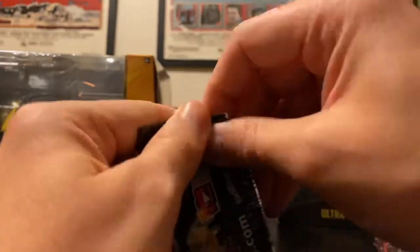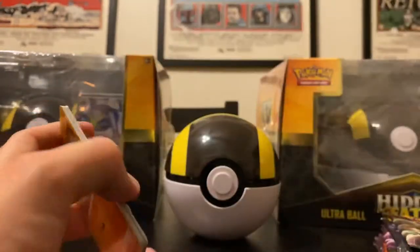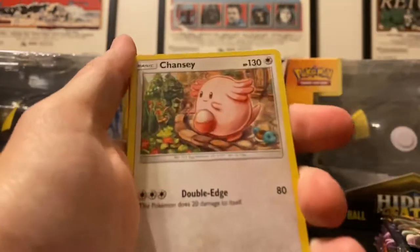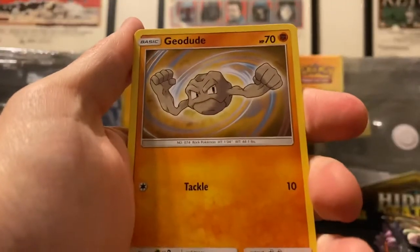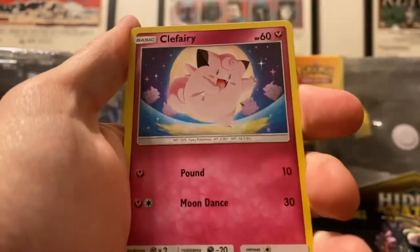On to the next pack. Still hoping for some of these bird cards — I feel like the sample pool is polluted because there are so many bird cards you can get and I haven't gotten a single one. There's a Fairy energy on the back. We have Chansey, Pewter City Gym, Giovanni's Exile, Geodude, Cubone, Eevee, Clefairy.